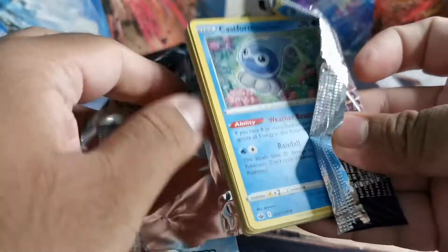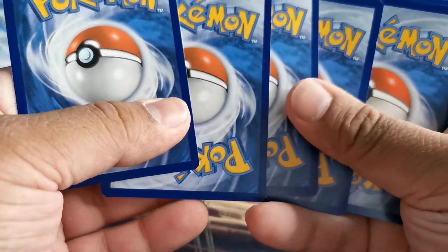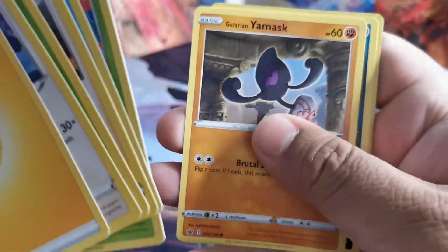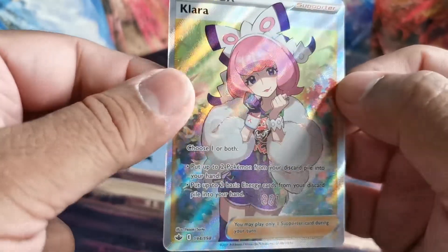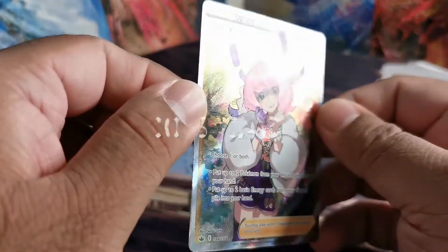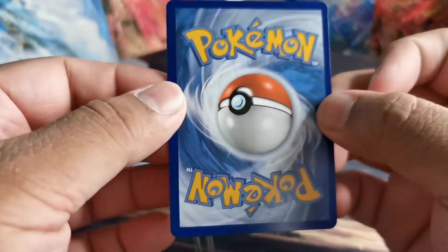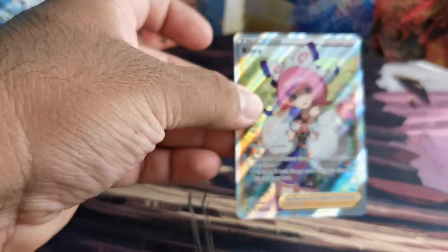Sometimes the Pokémon Company's plastic is all over the place, it's not always in good shape. These cards are really bad. Oh, very nice — Klara! For those that remember, I pulled this in my Chilling Reign Black Poltergeist box, and now we pulled it here too — a little off-center but not bad.